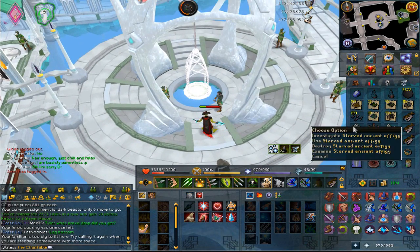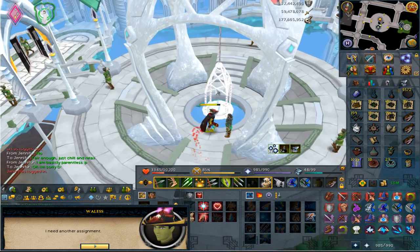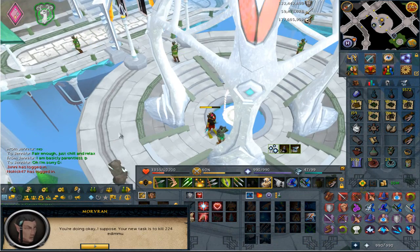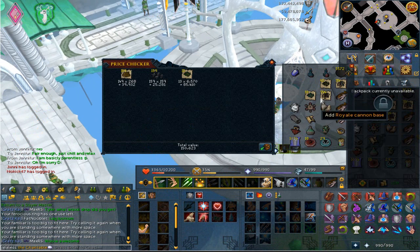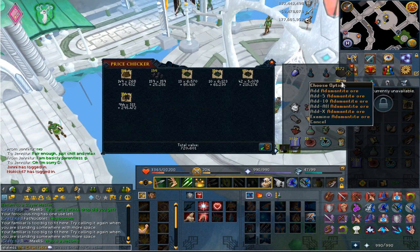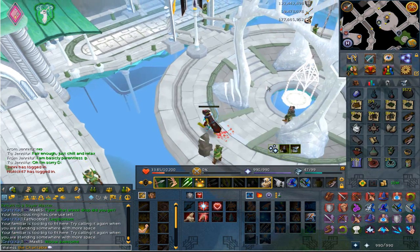That's going to be the effigy I use for 200 mil slayer, which is going to be great. Let's grab ourselves a new task. We get 244 Edimoo's - yes! I haven't had that task in so long, dead happy to have it. Before we go do that, let's quickly price check what I got from the dark beast task. We got 944 coal on the rare drop table, and that task came to 861k total.